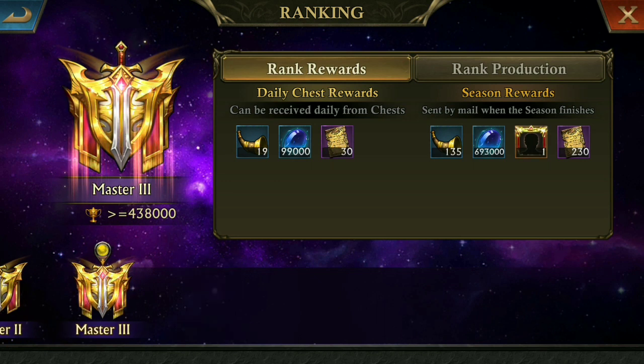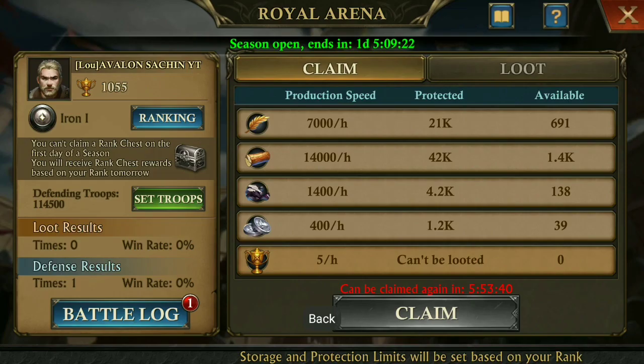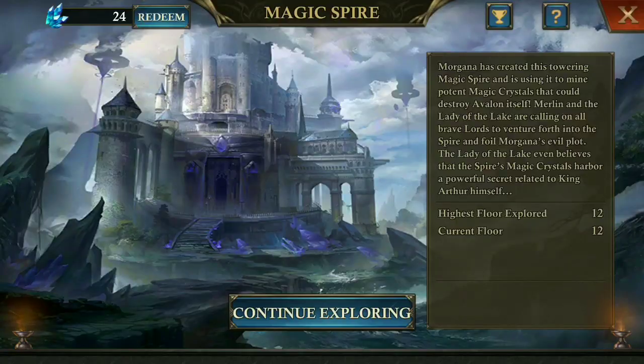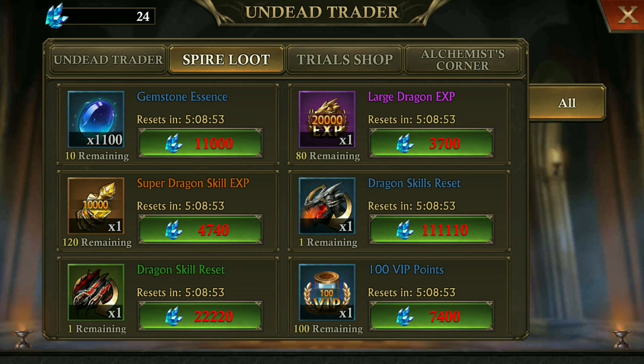So these are the rewards for royal arena. Now let's check out the magic spire. As I told you in my previous video, guardian XP and assault power XP are going to be merged into a single XP — that is super dragon scale XP. As you can see, it is now added here.